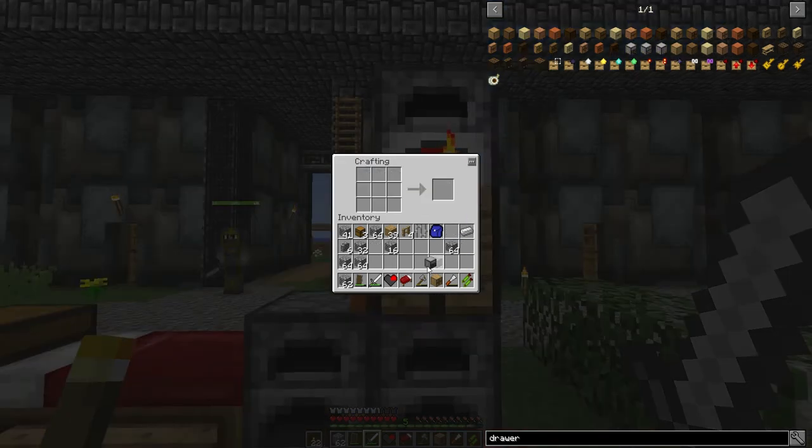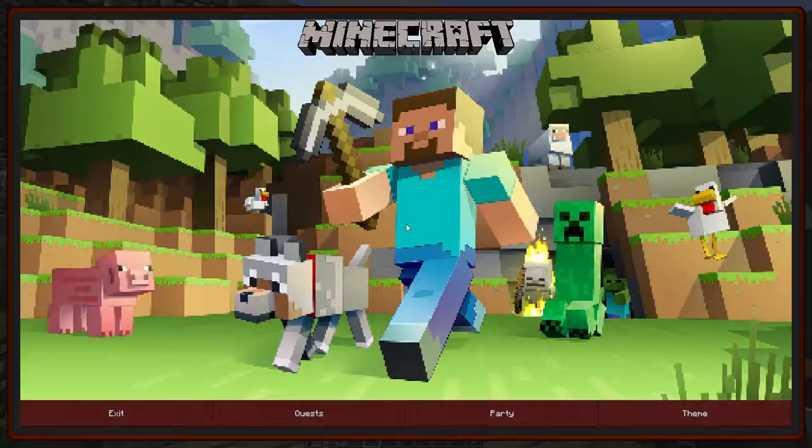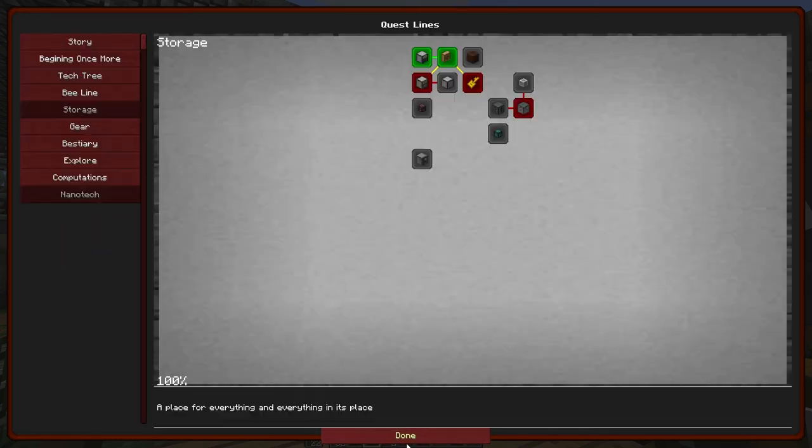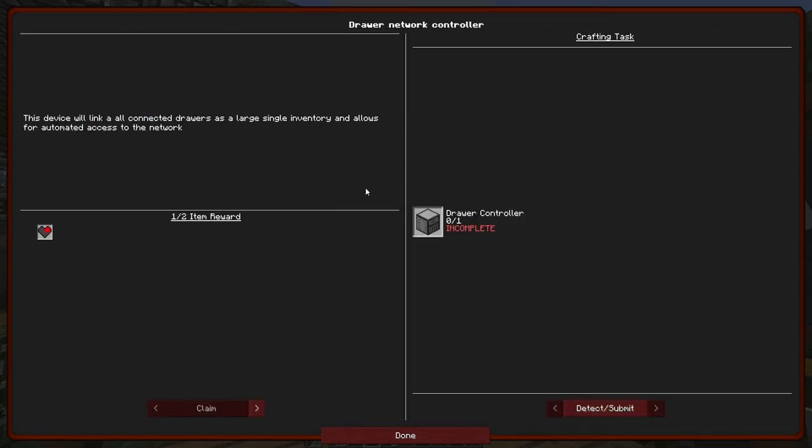The controller compactor needs some stone, a couple of pistons, a drawer, an iron, and a compacting drawer. That was pretty simple actually. For the reward I was going to grab more compacting drawers since I think I know where a slime chunk is. The redstone comparators might have been useful, but in this modded game there are probably better ways of doing what a comparator does.